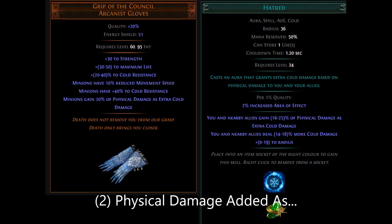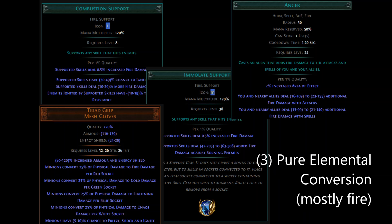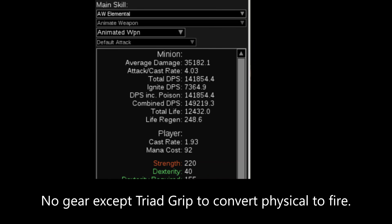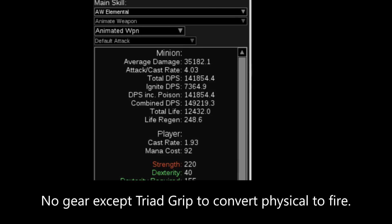Second, you could do some physical and some elemental with a Hatred Aura and the Grip of the Council Gloves, and just have some cold damage in addition to your physical. And third would be full elemental conversion, probably using the Triad Grip Gloves, maybe the Anger Aura, and then supports like Elemental Damage with Attacks, Combustion, and Immolate, and get quite a bit of added flat damage. Which of those is going to be best will depend on the final skill gem, but from playing around in Path of Building currently, it looks like elemental conversion is the best with the current version of the gem, and so barring some big changes, I think that's still going to be the way to go.